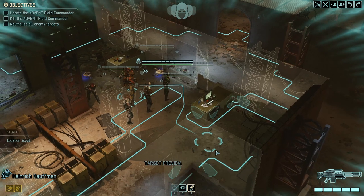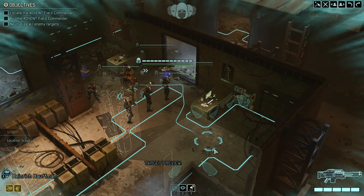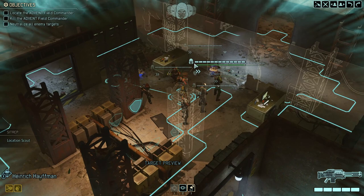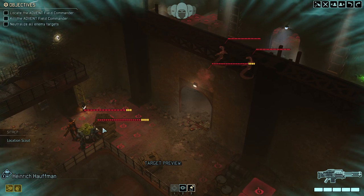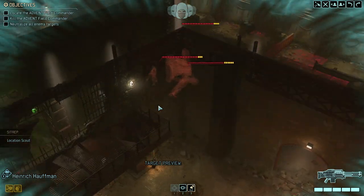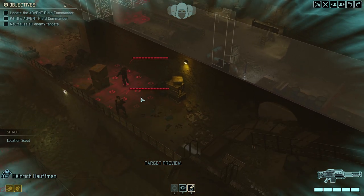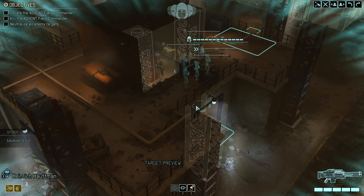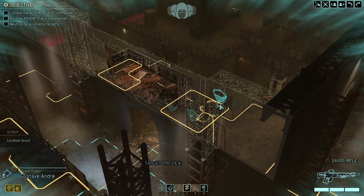As a reward for this mission we prevent chrysalids from infiltrating everyone and we get AT intel, so it's exactly what we want to do. I brought the standard team — none of the colonels — and we got the side trap to be able to see the enemies. We got two Andromedon packs which are quite beefy, one massive sector pod pack over there, and the advent captain — or advent commander — over there, which is the target of this mission. Let's see how well we're going to do.